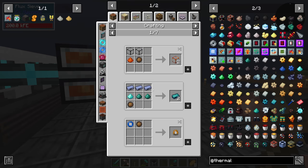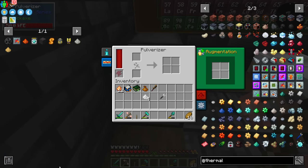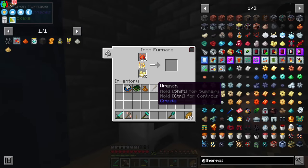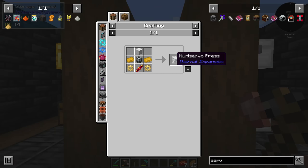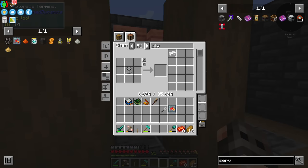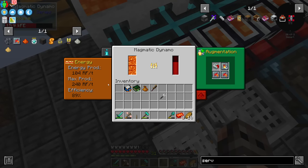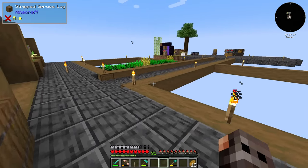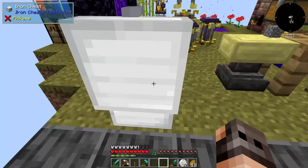For signalum and hardened glass I can make a cheaty recipe. Signalum is just crushed items. I was talking about ore dabbling — we can have a polarizer that helps me get some dust. For hardened glass we'll use the cheaty recipe for making plates. A multi servo press is a good idea. We start with two upgrades on the dynamos — they now generate 240 RF, which is a lot. Actually let's just go with one sieve upgrade for now, since we're out of silver.